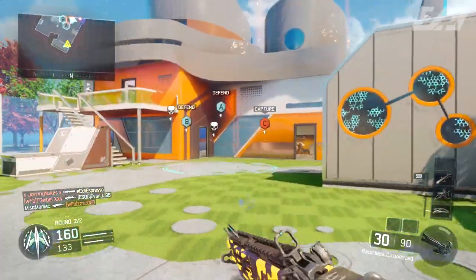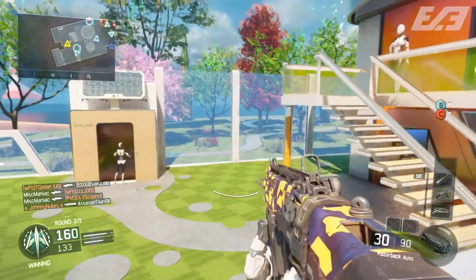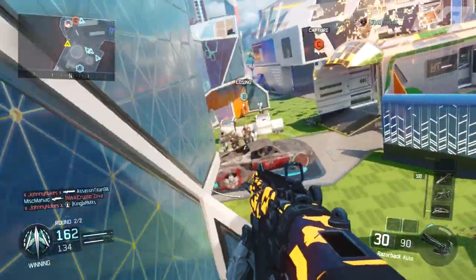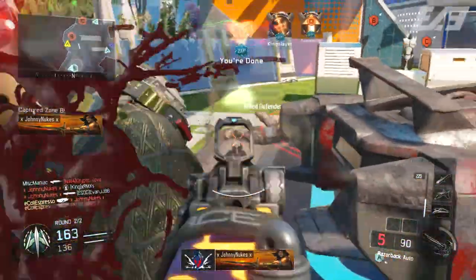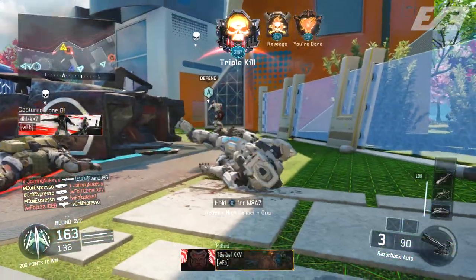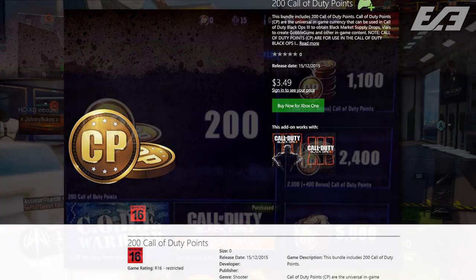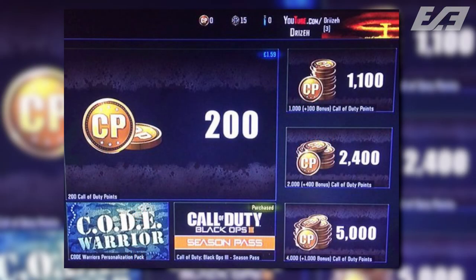Cue your either utter hate for microtransactions or praise for them within Black Ops 3. According to a recent leak, but also kind of a confirmation, the Microsoft Store did have a listing for COD points within Black Ops 3. From this Microsoft official image, it's listed that 200 COD points are $3.50, and from the marketplace on the Xbox console, it shows there are different bundles you can get as well for purchasing these, not just in increments of 200.